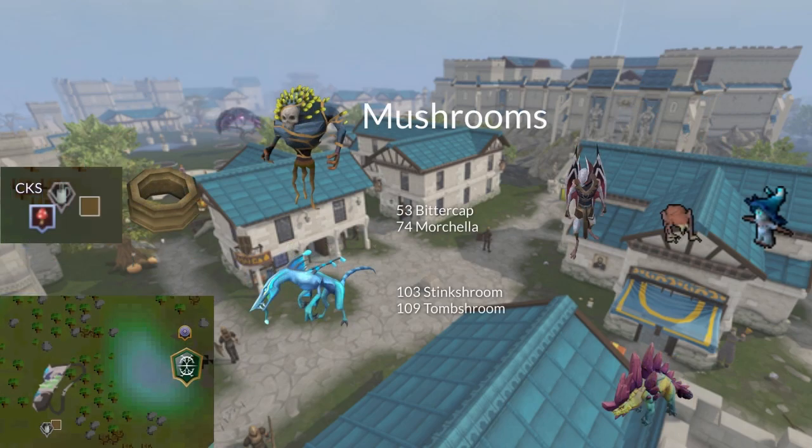Next we've got mushroom patches. You can get bittercap mushrooms from fungal mages, morchella mushrooms from checking your zygomites, stinkshrooms from checking Jodinkos on your Ranch Out of Time or from Tier 1 Big Game Hunter encounters, and tomb shrooms from brutish or feral dinosaurs.